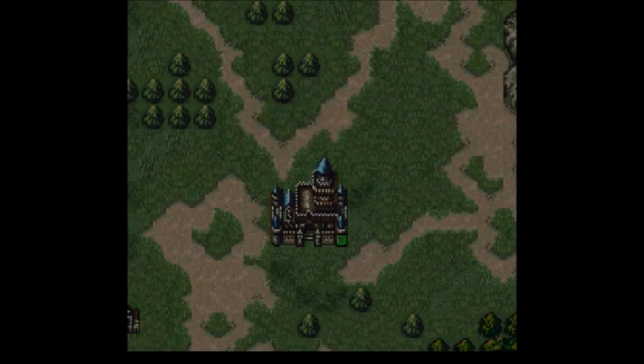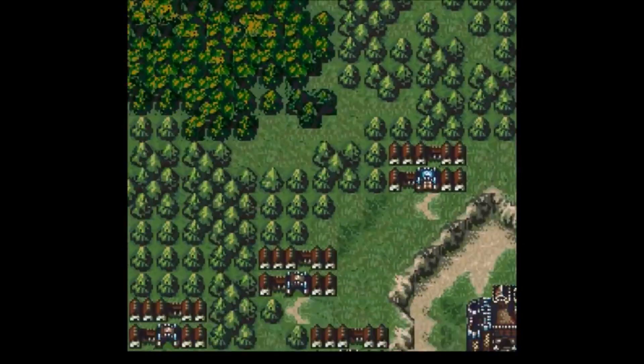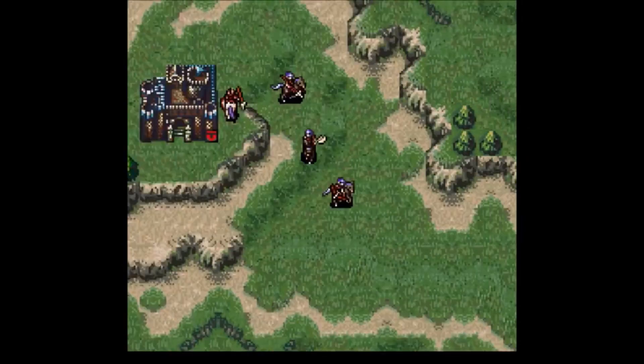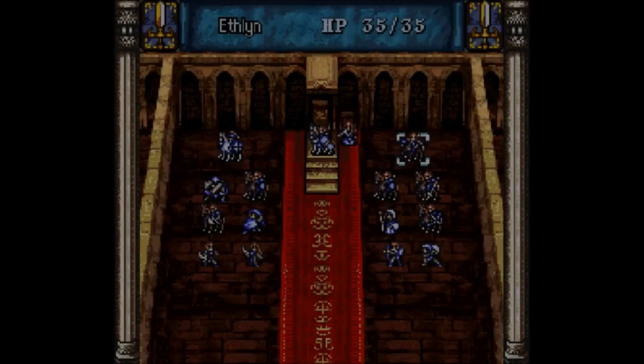Hey guys, how's it going? Today we're going to be hopping right into Chapter 2. Chapter 2 is a bit of an infamous map among casual players. There's a lot of side objectives that we need to complete, and they're under some pretty tight turn restrictions. However, the main complaint you'll see levied at this chapter is the forced backtracking that happens about halfway through. One of the side objectives also has a bit of random number reliance. Despite these concerns, I do think this map's pretty interesting.